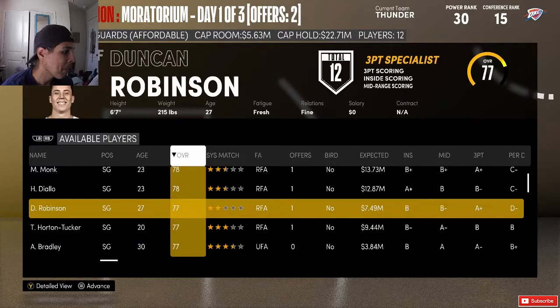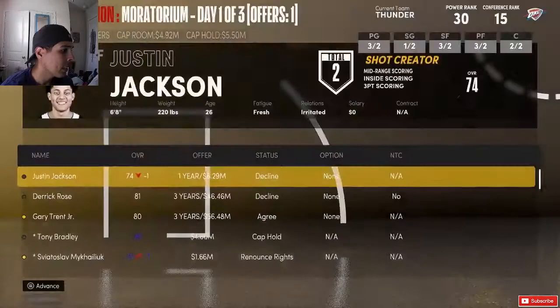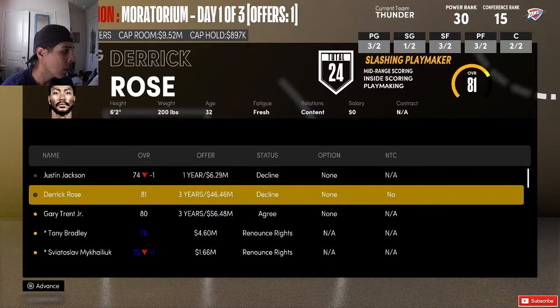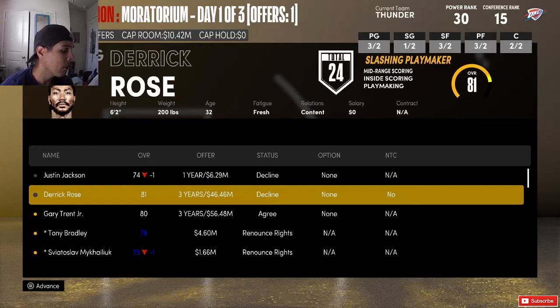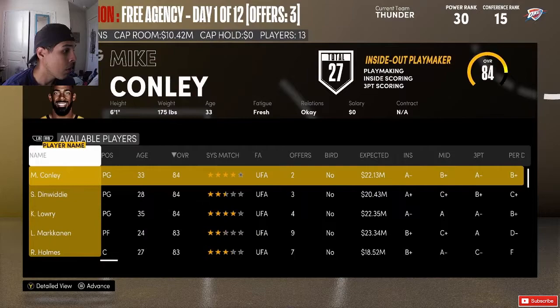Maybe get Derrick Rose for a bench role. Duncan Robinson is at 77. Gary Trent Jr. wouldn't be bad either. Kelly Olynyk — let's go with Gary Trent. We can only get one right now, so we'll take Gary Trent and see how much money we have left.